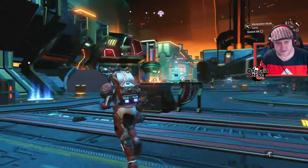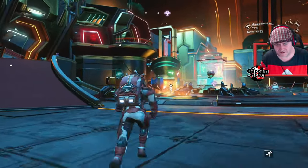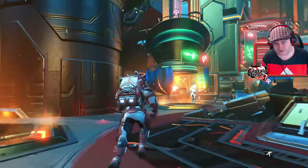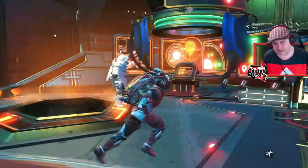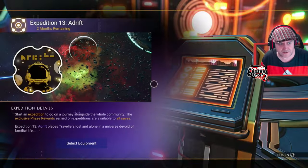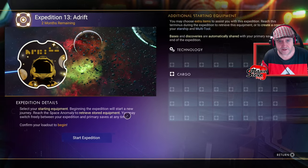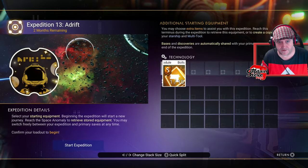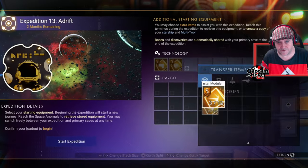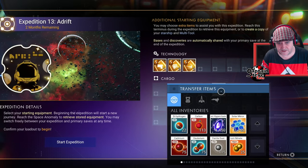I'm inside my legacy save and I'm going to hit up this console and start the new Adrift expedition. I'm hoping to complete this in phases and do videos for each of the phases. Let's select the equipment we can take into it — technology modules, I've got a couple but it's not a great deal. I haven't farmed these beforehand, just grabbing them.